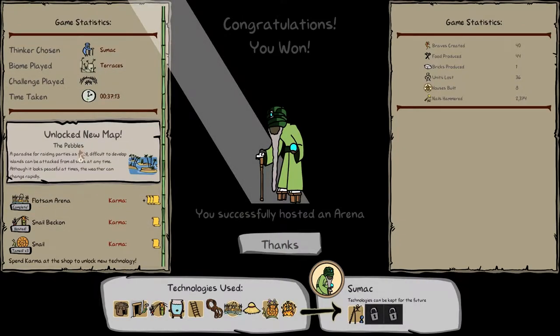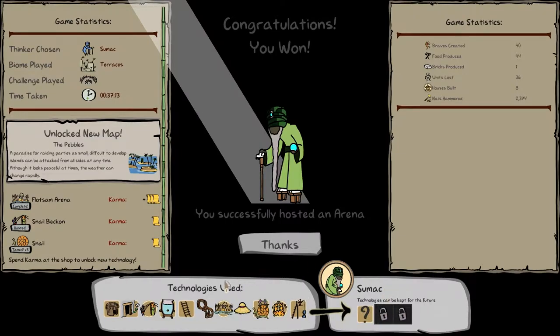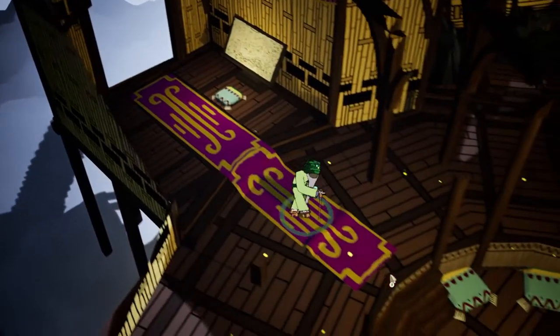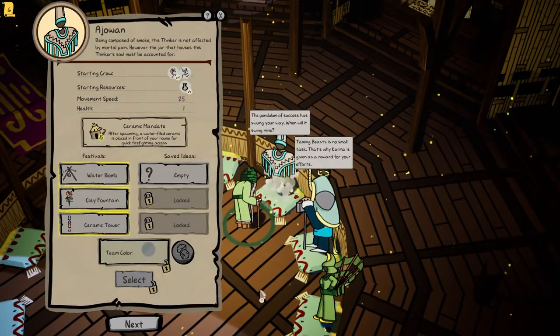I've unlocked a new map and we've got five karma. I don't like this fishing thing. We can keep a technology for the future — I think I want the bamboo ladder because it's helpful for getting up places. That's how you win. Easily. No mistakes made. We hammered 2,300 nails, lost 36 units — that's quite a lot, at least five from the arena. We produced one brick — wow, impressive! That means I've unlocked new things, and we've unlocked a new thinker even. I'll have to try different things.